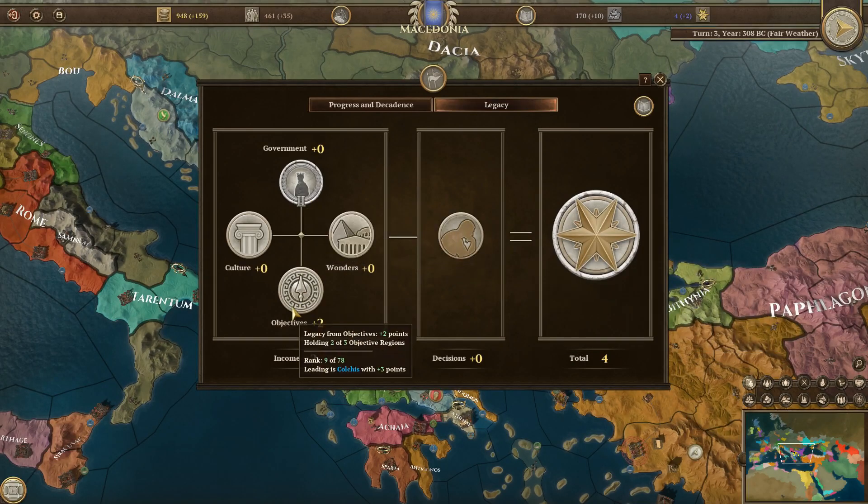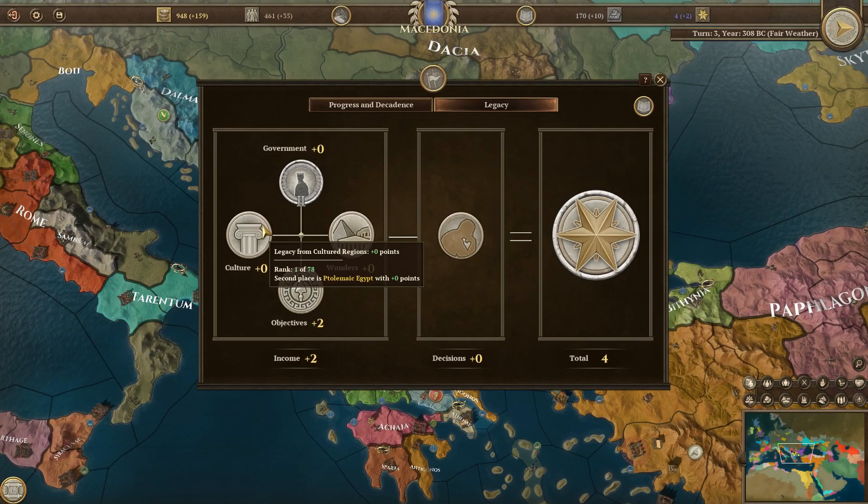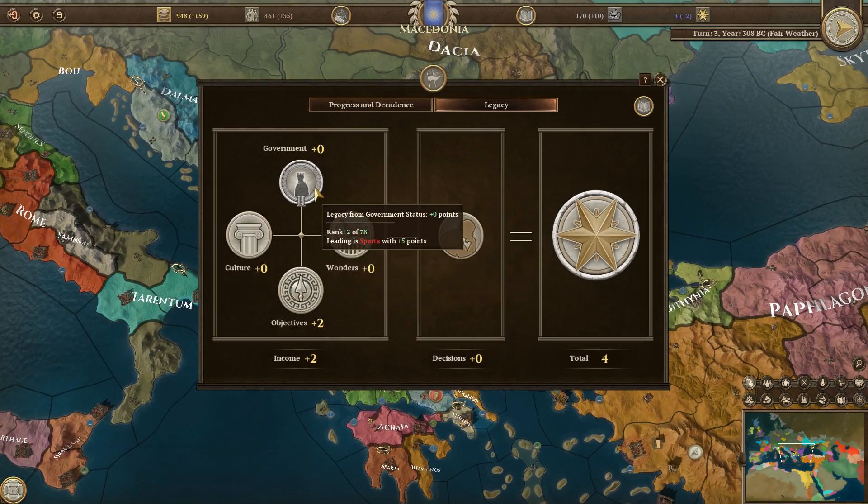So what do you get legacy points from? First, you get them from fulfilling your objectives — our leader Cassandra wants us to conquer a specific thing. You also get them from having a high enough culture, from getting a lot of wonders and unique buildings, or from having a high state of government type.